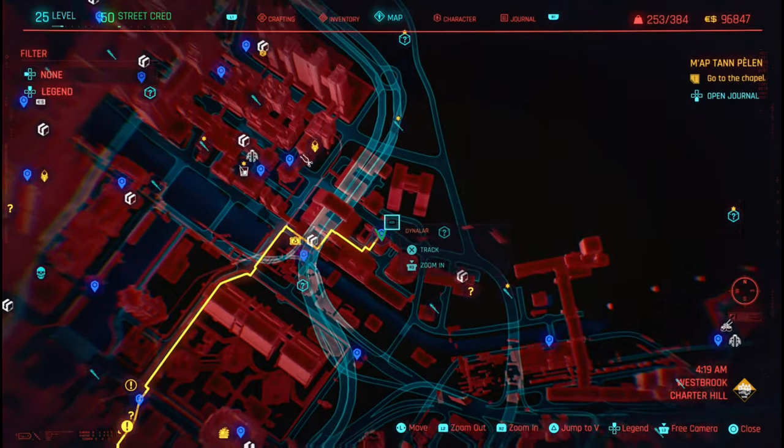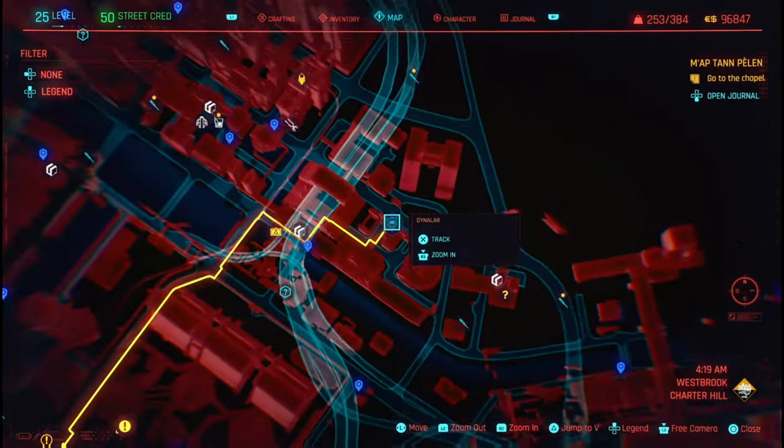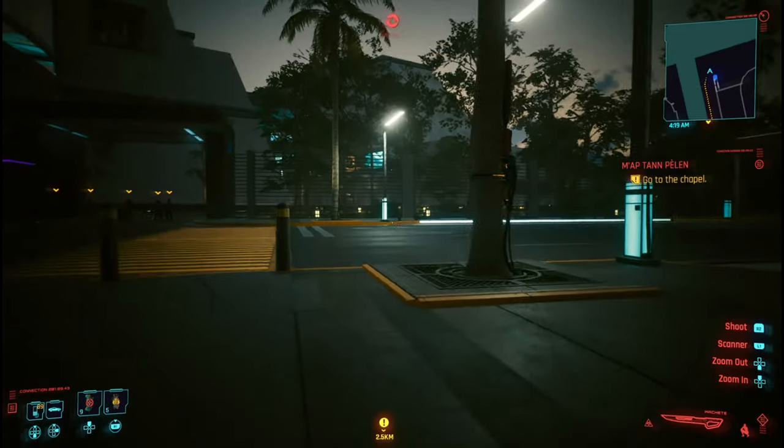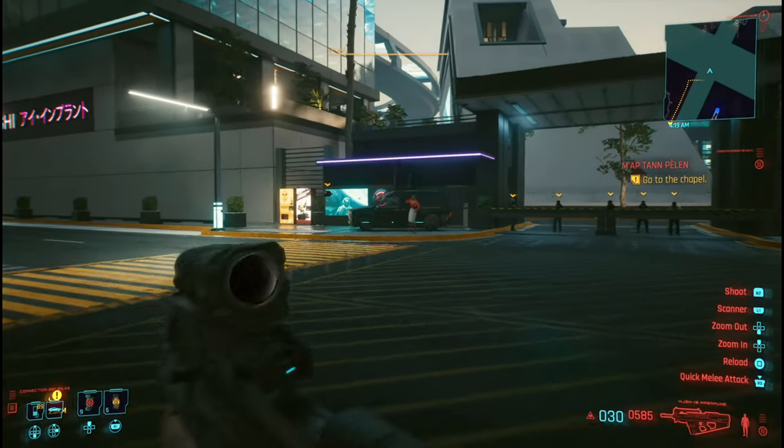Head over to this particular fast travel in Westbrook Charter Hill. Now you're gonna jump in — there are a lot of enemies right here.